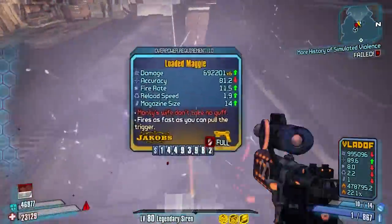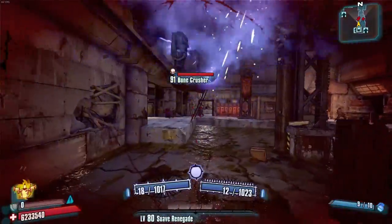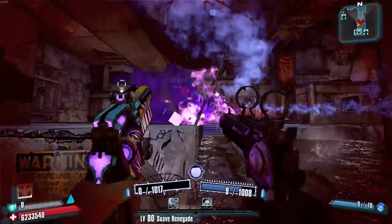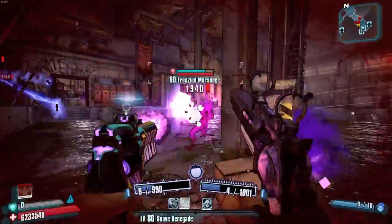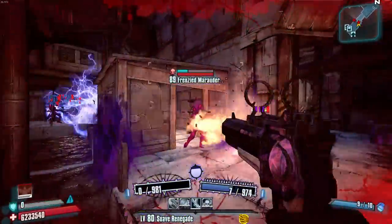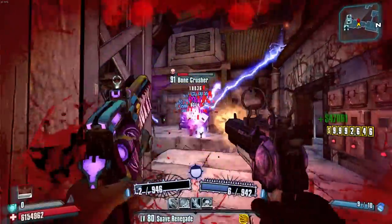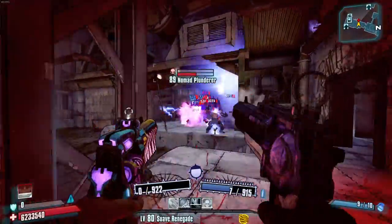Now that we have the Maggy let's talk about it. The Maggy is a Legendary pistol manufactured by Jacobs. Its unique effect is that it fires 6 projectiles per shot, only consuming 1 ammo, but has decreased accuracy and damage per projectile. Due to the Maggy's special effect, its damage output is astronomically higher than any Jacobs pistol at the same level.